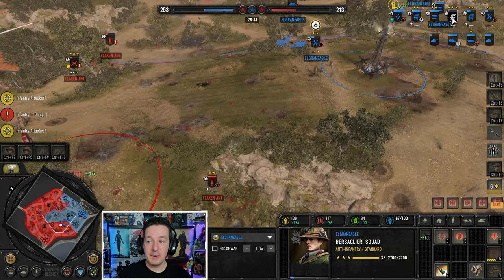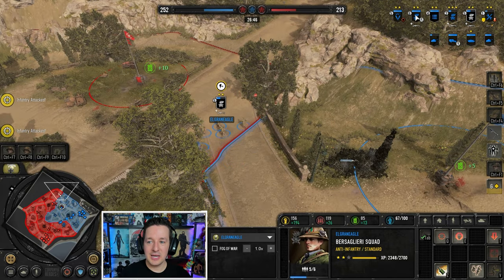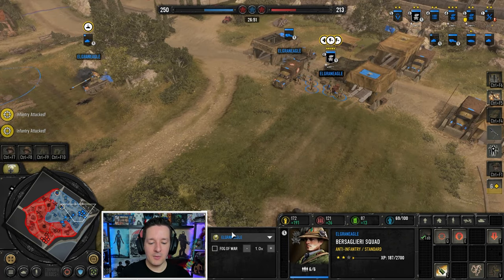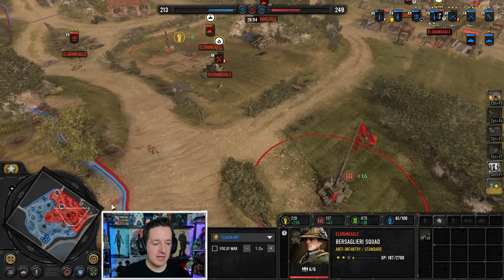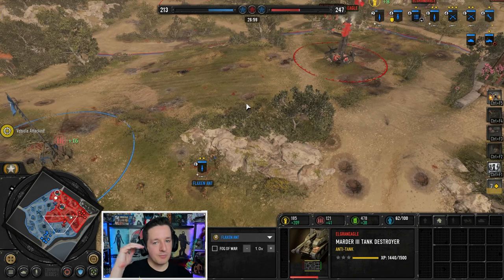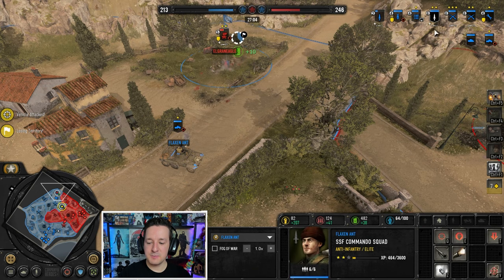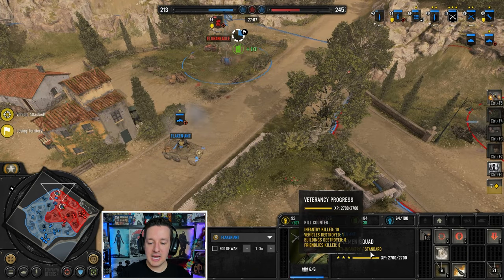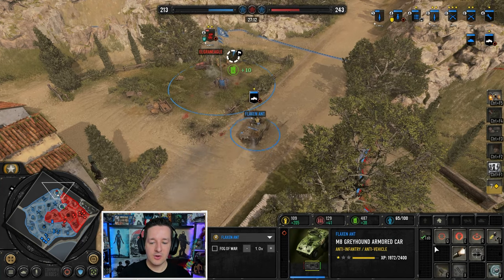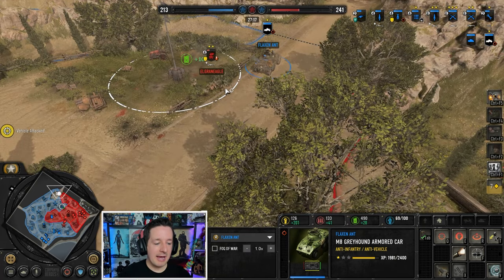AT gun has been decrewed, but Bersaglieri taking heavy hits - vet III. Looking at the kill counts: 23, 26. He's the odd man out of the group. Flaxen Ant with the American - solid strategy so far in terms of bringing down the VPs slowly but surely. What's his best unit? He has 16 kills. Riflemen now have 18 kills, and 12. Plus we got the new guy - Greyhound with a solid 10. Doing some solid work.